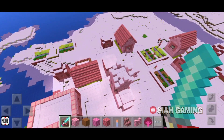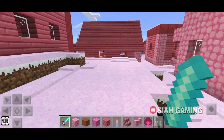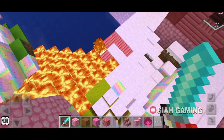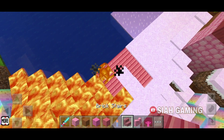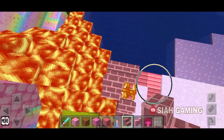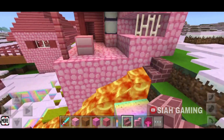So let's explore the village. Right here is a goldsmith — oh no, it's burning! Let's stop the lava.